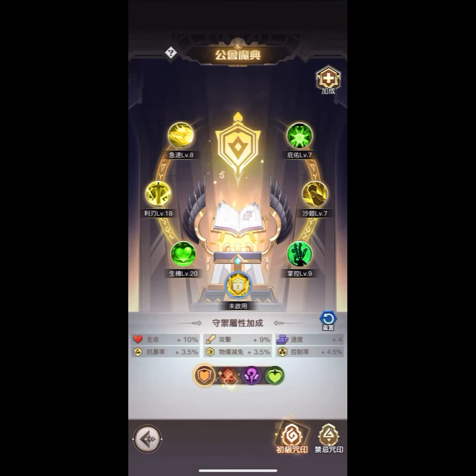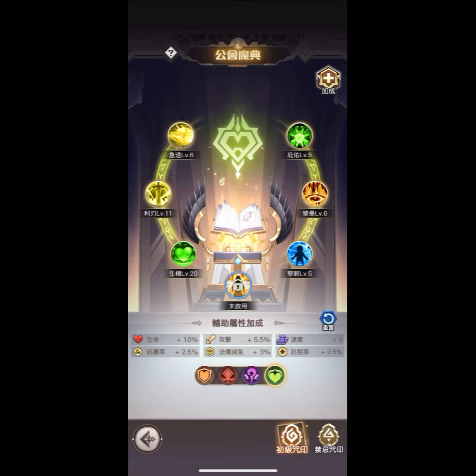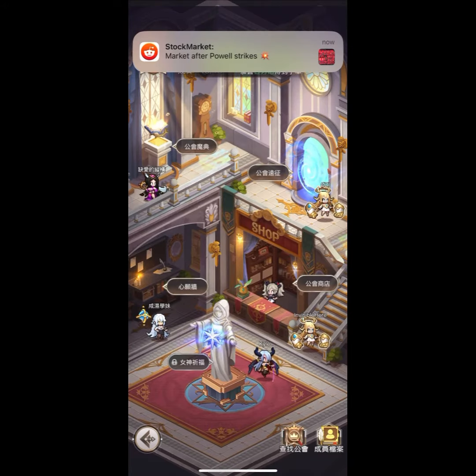The next part is the guild. Don't spend the guild coins on the shop — use them to upgrade the buff. Attack and HP buff is the best to increase your combat power.